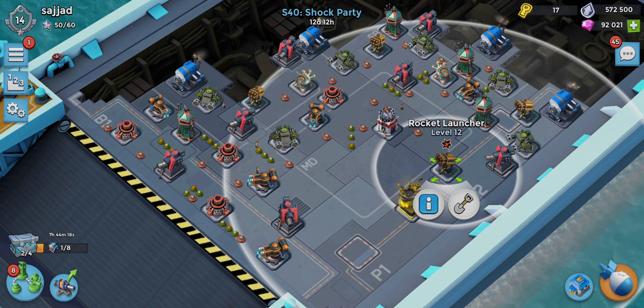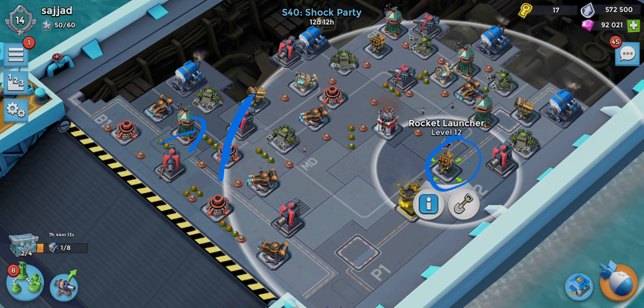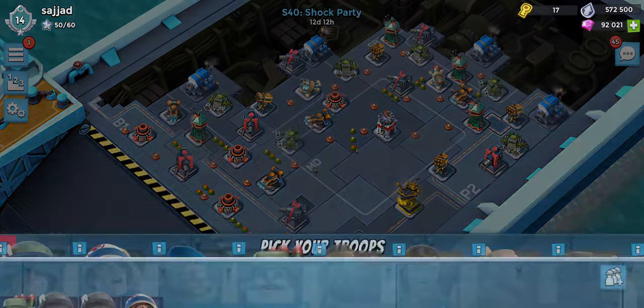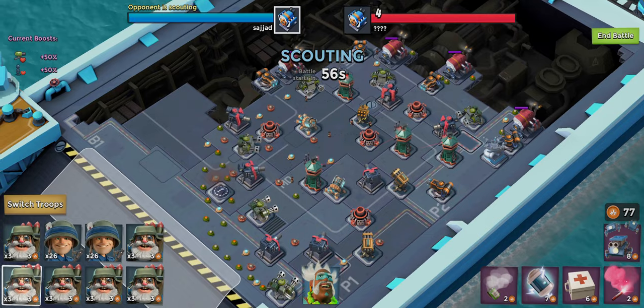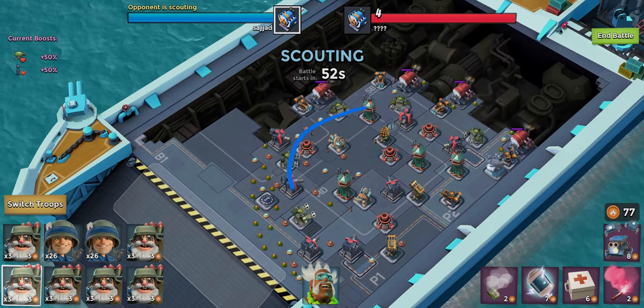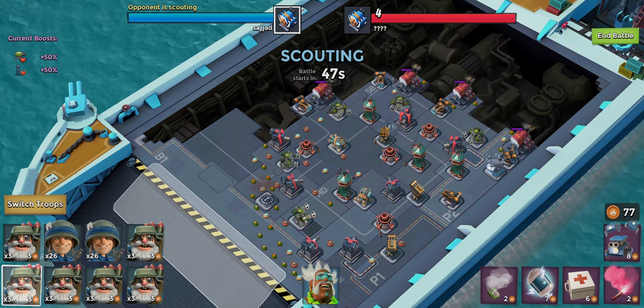Let's think about putting the new rocket launcher over here — the edge of its range is going to attack over here, so when they come in this way, this rocket launcher, this one, and that one will all be attacking together. Everyone seems to just have a spread-out base with everything in the center and dungeons around the sides, so we may have to switch to that layout if we keep seeing it.